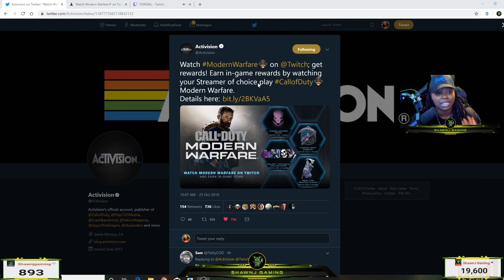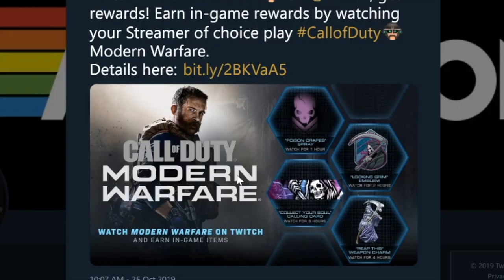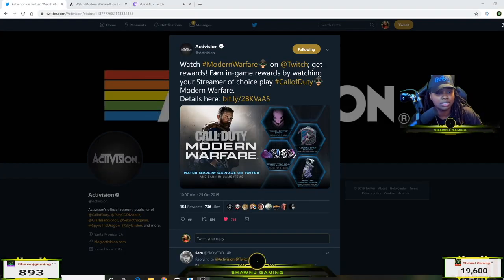I clicked the link and I'm going to show you guys the steps to go through to claim this loot. Basically what it looks like is you get something for every hour you're watching the stream. Watch for one hour and you get a spray, two hours you get an emblem, three hours you get a calling card, and four hours you get a weapon charm.